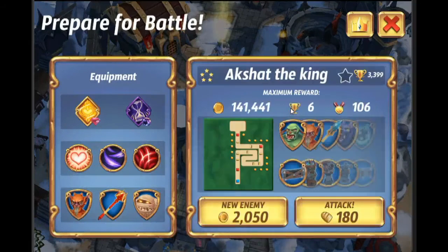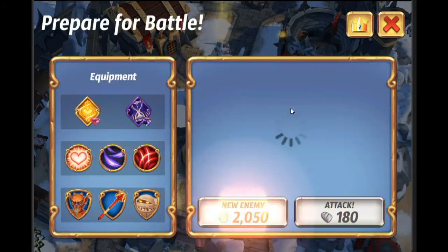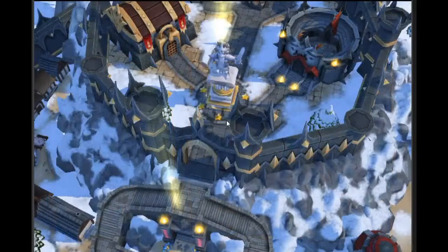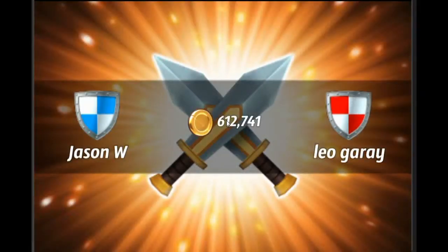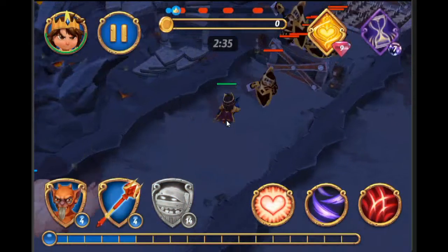I'm going to do one more battle. It does cost a little bit of gold to do this search over here. You can actually manually search through the leaderboards, but this is a great reason to search through the random list — you find huge amounts of gold sometimes. You can go attack this person and win 600,000 gold. We also have some equipment on our hero that gives an extra 20-40% gold boost, so we're going to end up coming away with around 700-800,000 gold if we can defeat him.